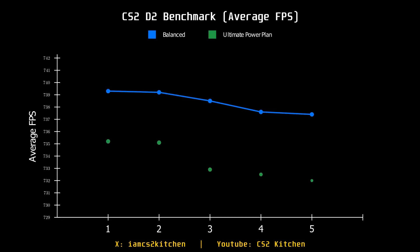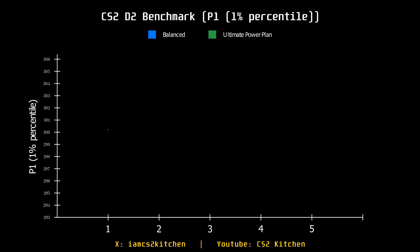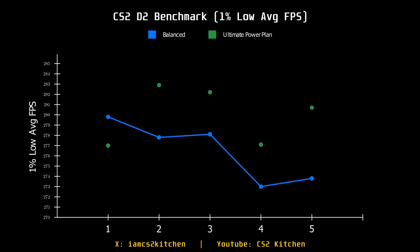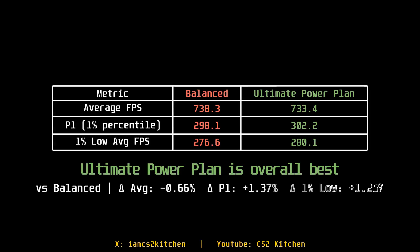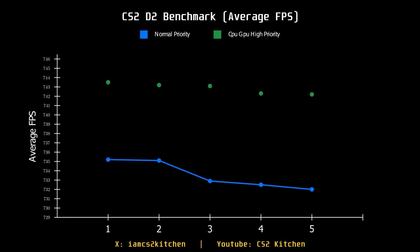For power plans, you don't need to install a plan from any particular person — just use what's built into your PC. On my alternate PC with the 7900X3D, Balanced gives me around +150 FPS, but on my main system it makes no real difference. Test it on your own system and don't blindly copy the Ultimate power plan.